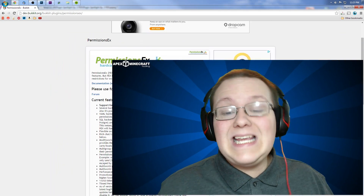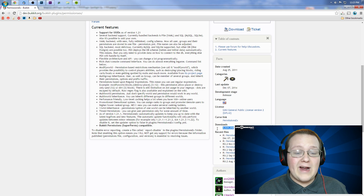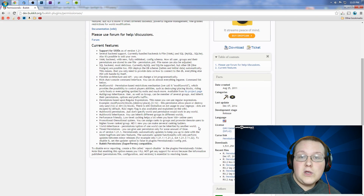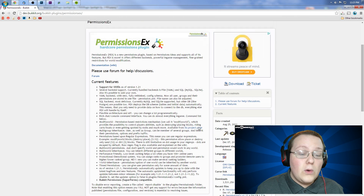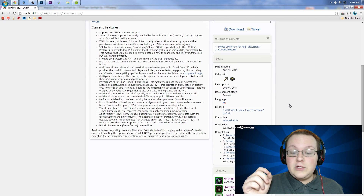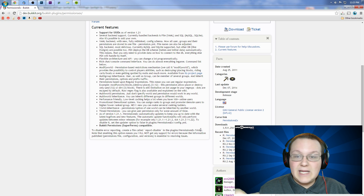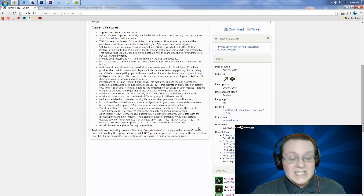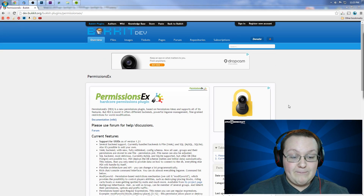It has a ton of features, many of which are about to go right over your head. I'm going to run through five or six of them — you can check out more on their Bukkit page. Some of those include back-end support where you can easily set up MySQL databases. You can use flexible architecture and their API to make programming a lot easier. There's also a rich chat and console command interface, and ModifyWorld which allows more in-depth restriction of block placement. It is very performance-friendly with low caching and it automatically updates if you set it to.